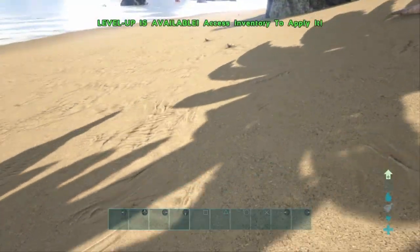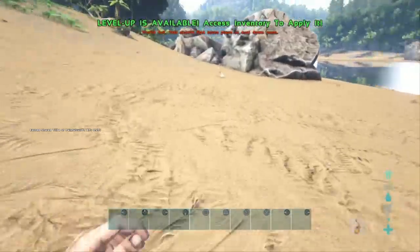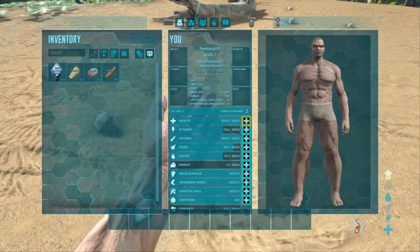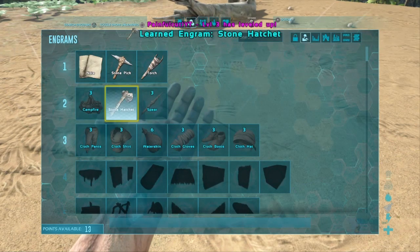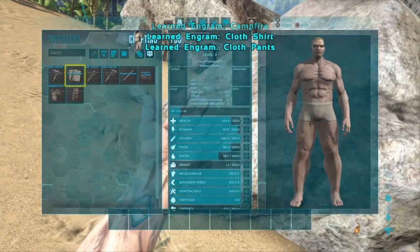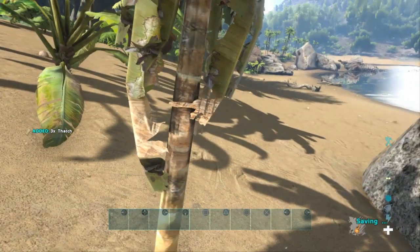So we just need to gather a bit of wood and stone and get a pickaxe set up. Come down to the beach Gabriel and gather some stone. If you have any levels, add them - I'd say put the first two into health. What do I need for that? Put them both into health.